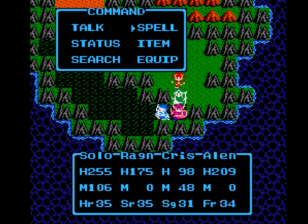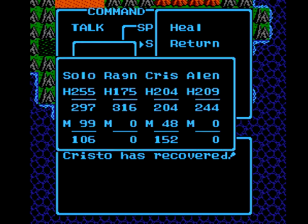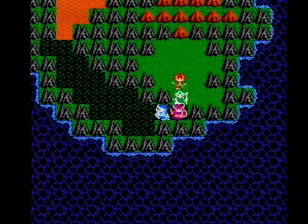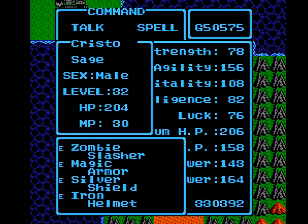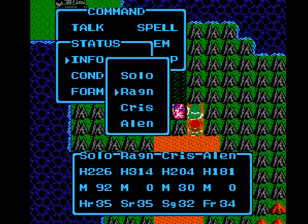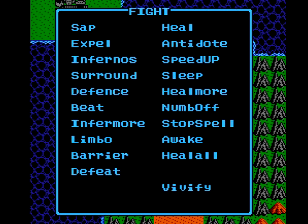Against those Green Dragons, probably what I should have done is used Beat or Defeat on them, because they're pretty susceptible to instant death. In the last game, they had a lot of resistance to instant death. When I gained a level for my sage, I learned two new spells - Ice Spears! It's basically between Snow Blast and Ice Storm, but it hits all enemies, not just one group. The other thing we got was the Barrier spell - wizard and pilgrim spells at level 32, respectively.